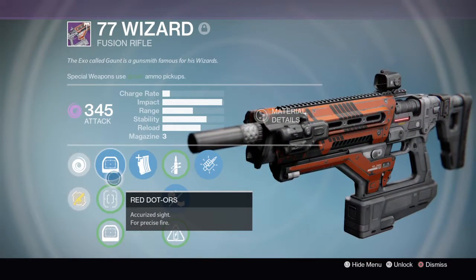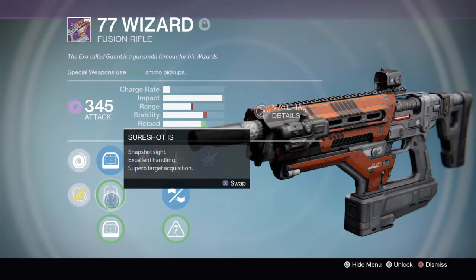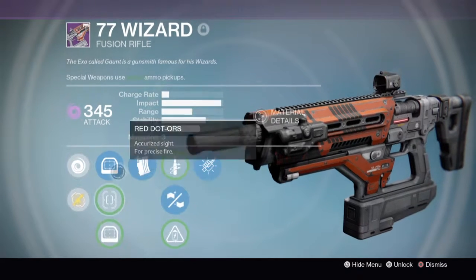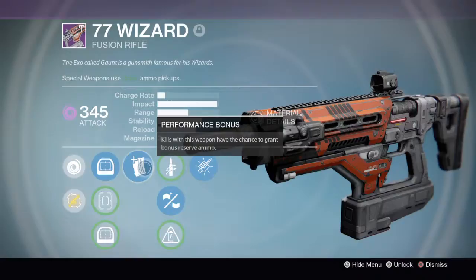The sights are Red Dot ORS, Sure Shot IS, and Red Dot ORS1. The perks are Performance Bonus, Quick Draw, Brace Frame, Accelerated Coils, and Cascade.